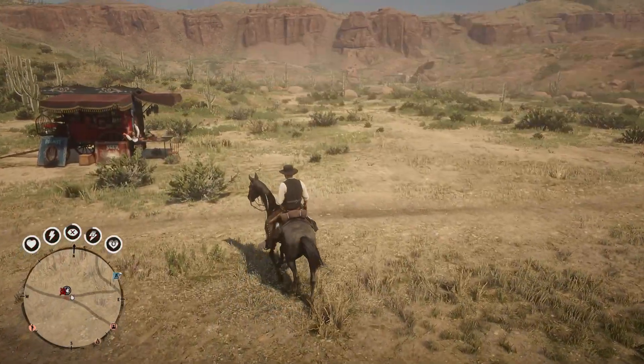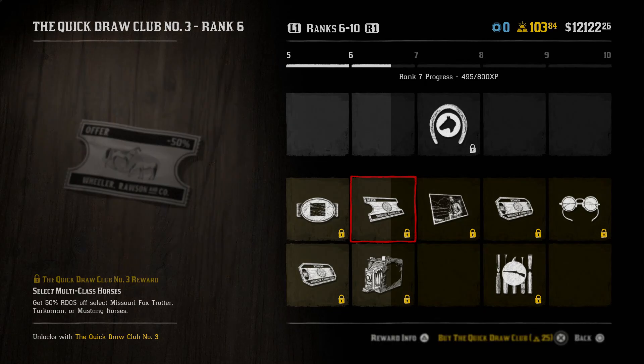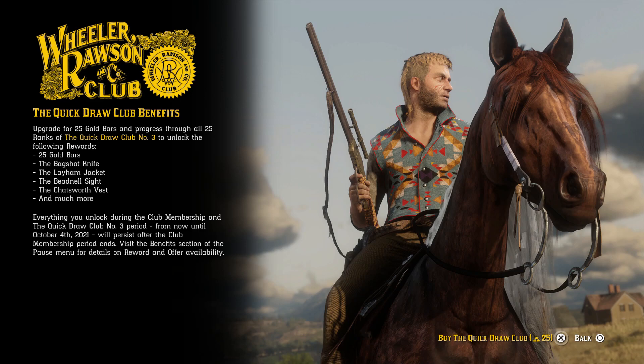The first thing we're going to want to do is buy the pass. We're going to go down here within the Quick Draw Pass and buy it. It costs 25 gold. It says to upgrade the 25 gold bars and progress through all 25 ranks of the Quick Draw Club number 3 to unlock the following rewards.